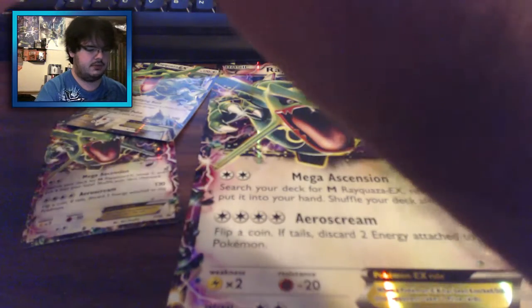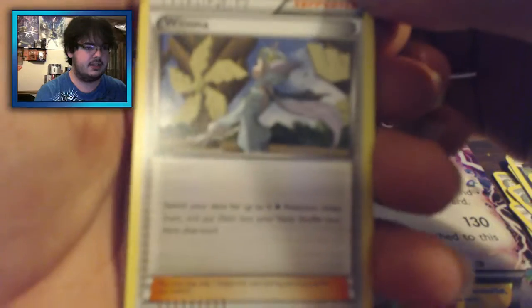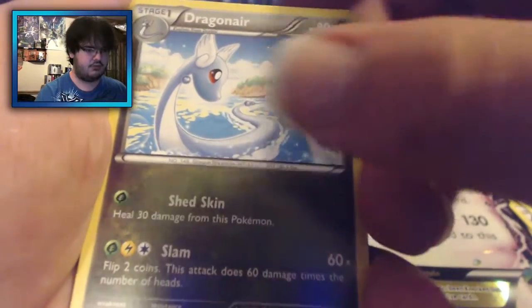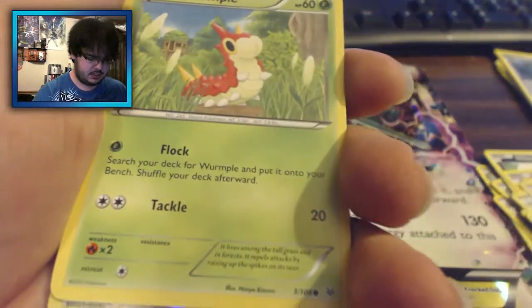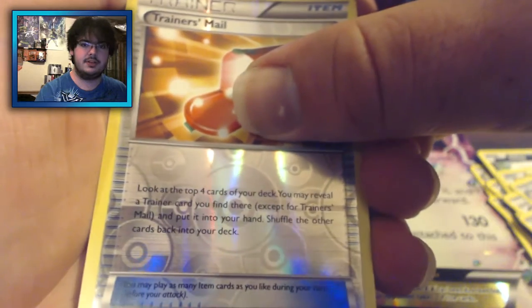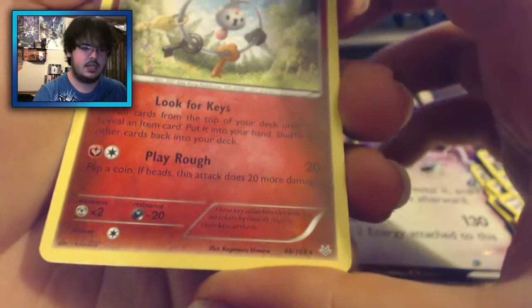Let's do one more pack. The pack doesn't want to open, guys — I think this pack knows it's not better than that other pack I just opened. We got a Winona. Still looking for a full art Winona — need it. Executor, Dragonair, P-Dove, a Bagon, an Electrike, a Taillow, a Wurmple. Reverse holo is a Trainer's Mail. And the final card for this unboxing is a Clefki. It's a Clefki.